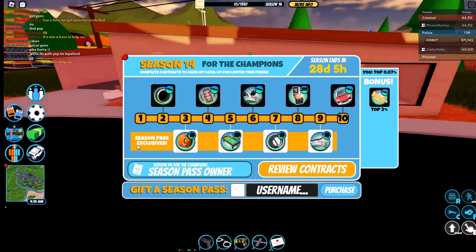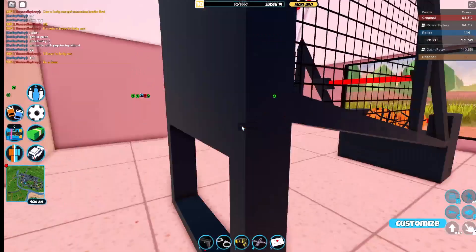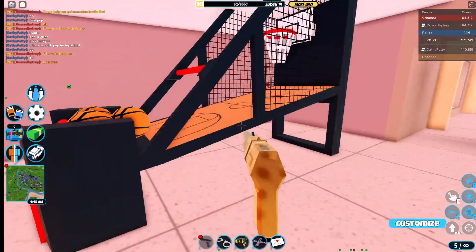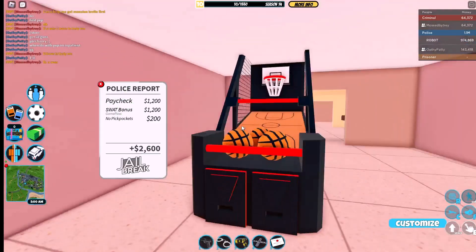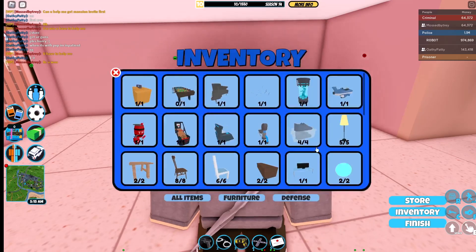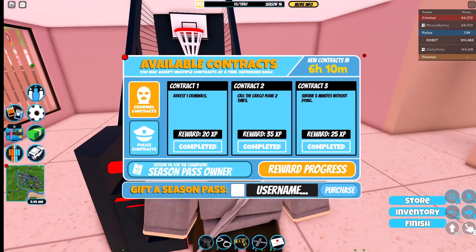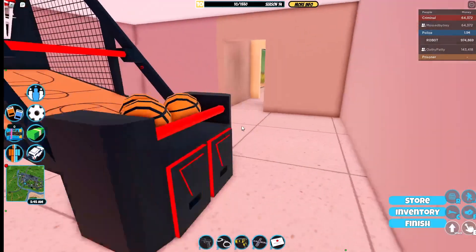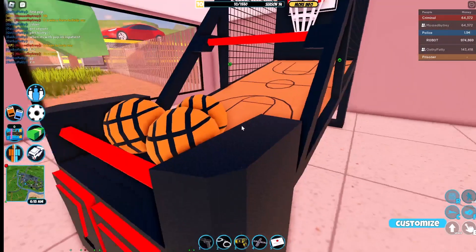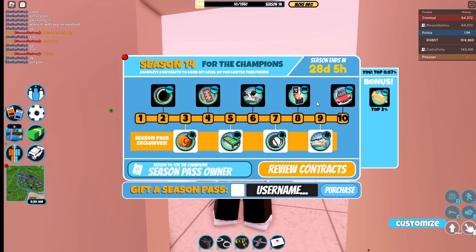At level eight we have the basketball arcade machine — a furniture item. It's very cool. There are two furniture items this season. I really wish you could interact with it; it would be such a fun minigame. Comparing the foosball table to this basketball machine, the basketball one definitely takes the win — it's way better modeled with more attention to detail. This is definitely the furniture of the season.